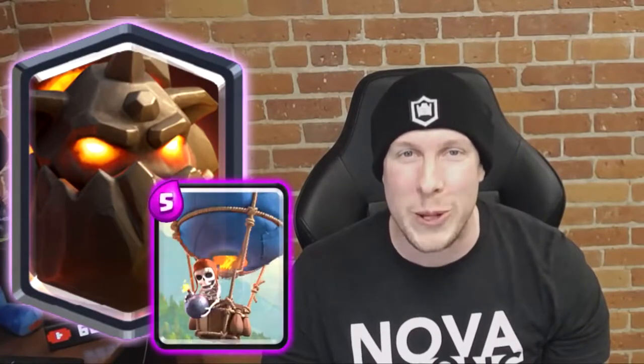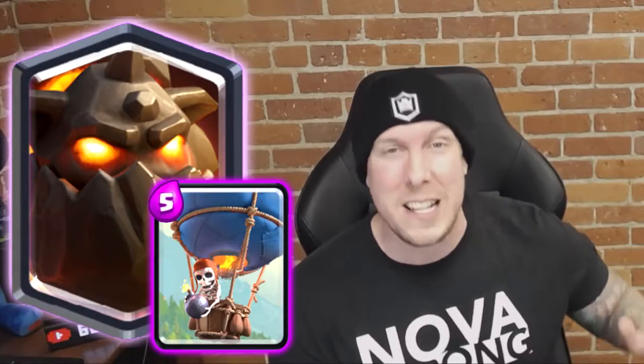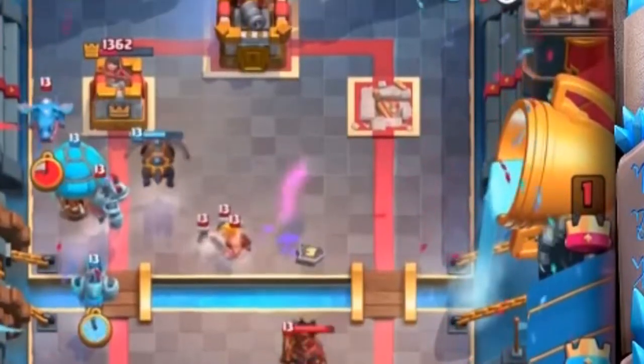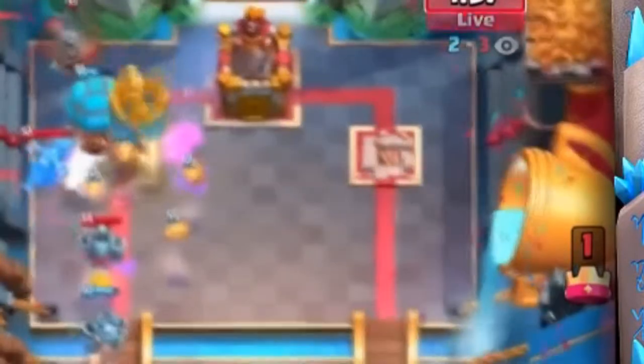Number two is none other than Lava Hound and Balloon — that's right, Lava Loon. I could have included Balloon Lumberjack or Balloon Freeze, but those combos just aren't as prevalent, lethal, or able to stand the test of time as Balloon and Lava Hound. They were made for each other — both air cards, one a big bulky tank and one that targets only towers or buildings and deals a ton of damage. They go together like PB&J. That's why Lava Hound and Balloon comes in at number two.